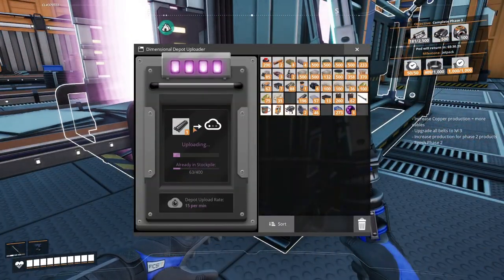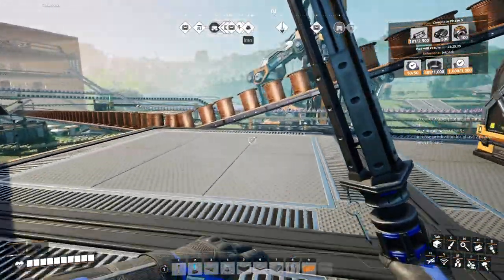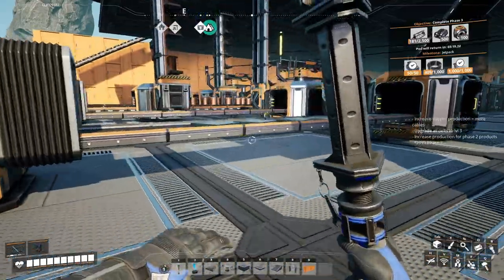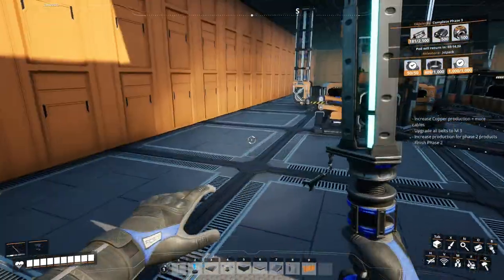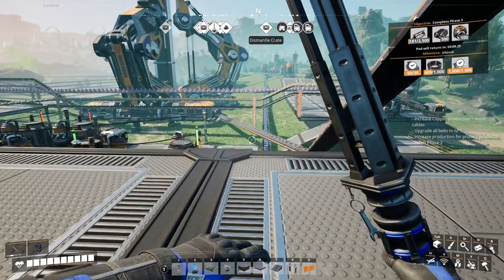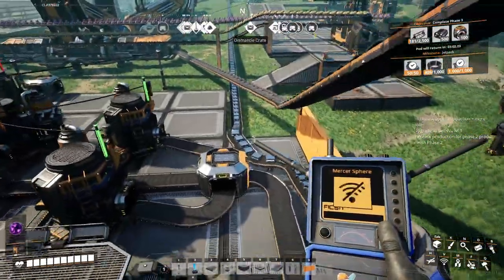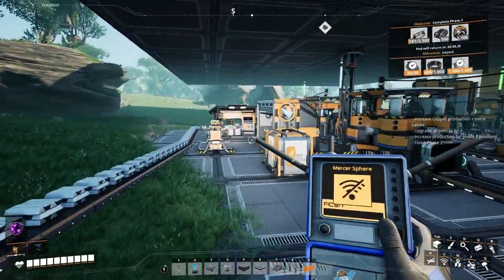Now we need the upload speed to be faster. We need to find more mercer spheres. Let's go ahead and get that set on the research thing - mercer spheres.